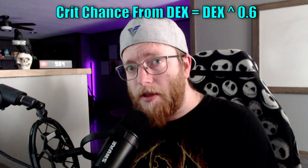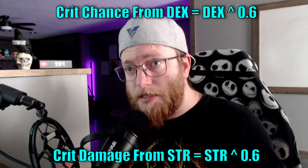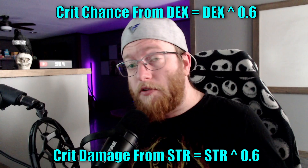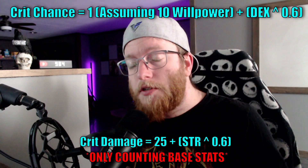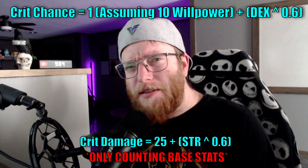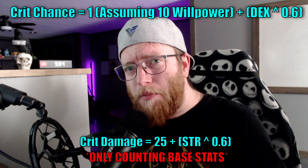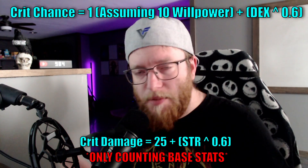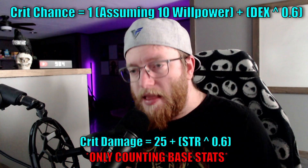One of the challenges in figuring out the math was determining the return ratio between strength points to critical damage and dex points to critical chance. It turns out this is hidden in the code: your dexterity to the power of 0.6 is equivalent to your bonus critical hit chance from dexterity. This is the exact same formula used for strength bonus to critical damage — dexterity applies to critical hit chance and strength applies to critical damage. Critical damage has a base of 25% before strength gets added. Critical hit chance technically has a base of zero, but since all units start with 10 willpower, they gain 1% critical hit chance from willpower. So it's really 1% base crit chance plus your dex modifier before adding attributes, professions, or armor slots.